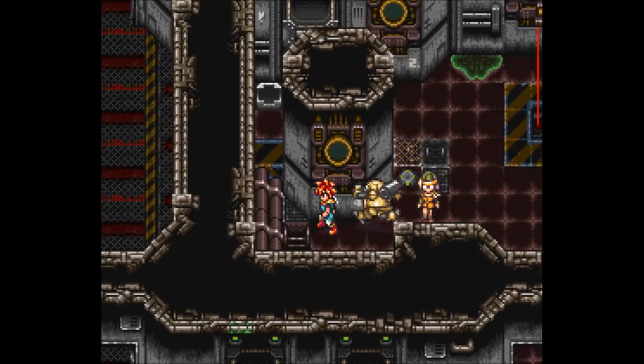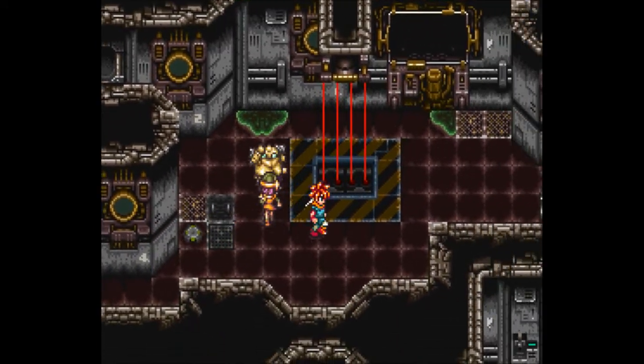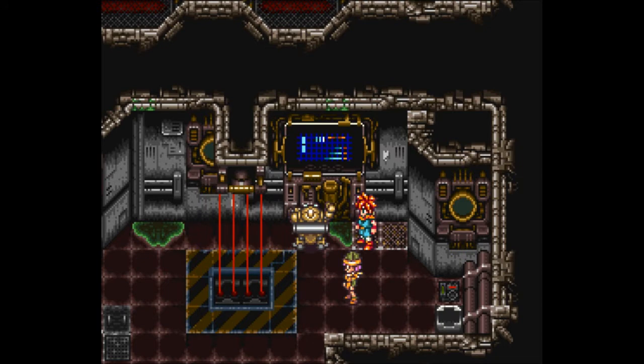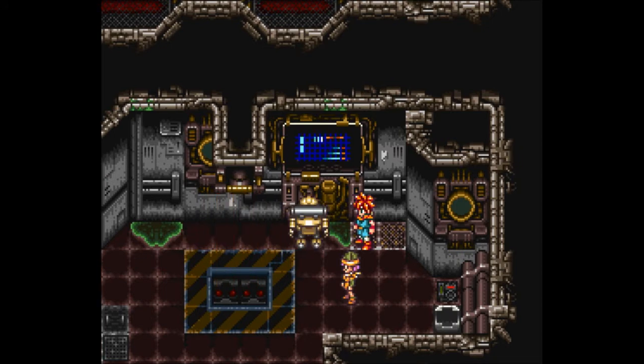That's pretty much it for treasure, which kind of disappoints me. Stay away from the lasers and turn on the computer. Yes — Vash knows how to use computers. Of course the robot does. That makes total sense.